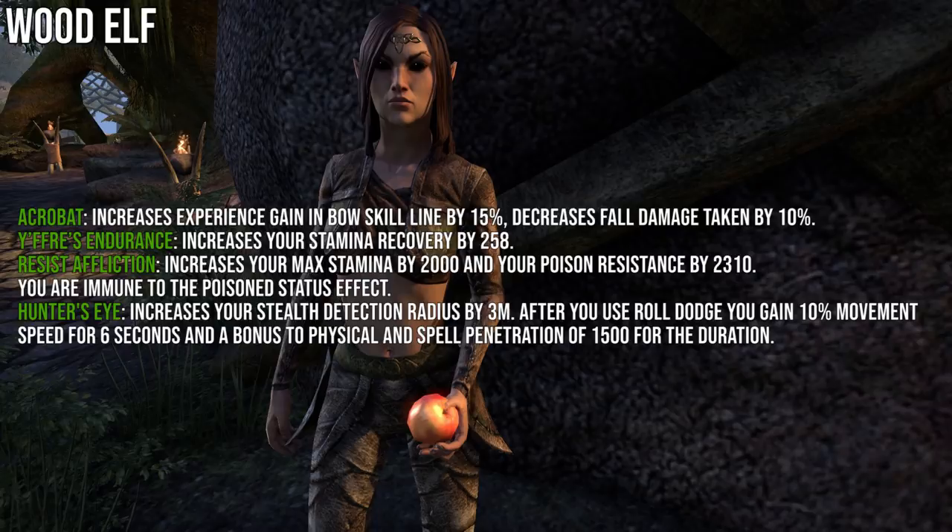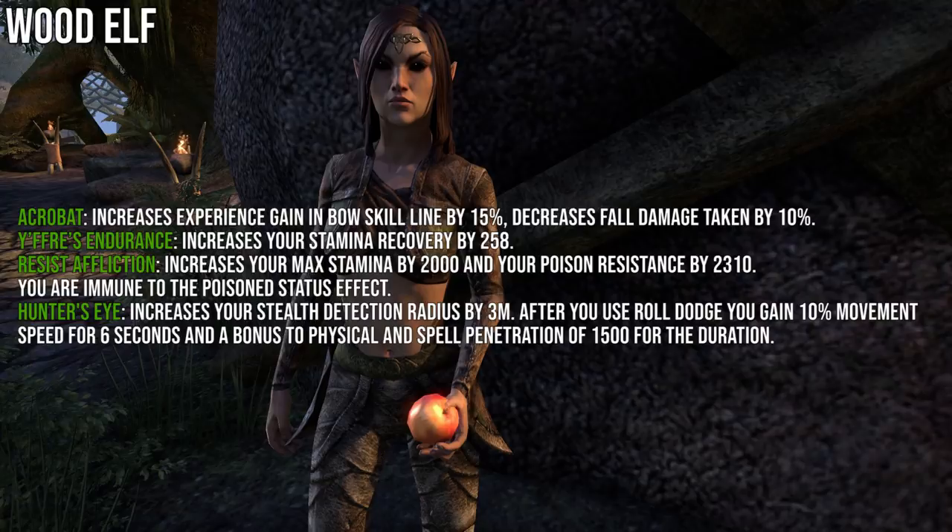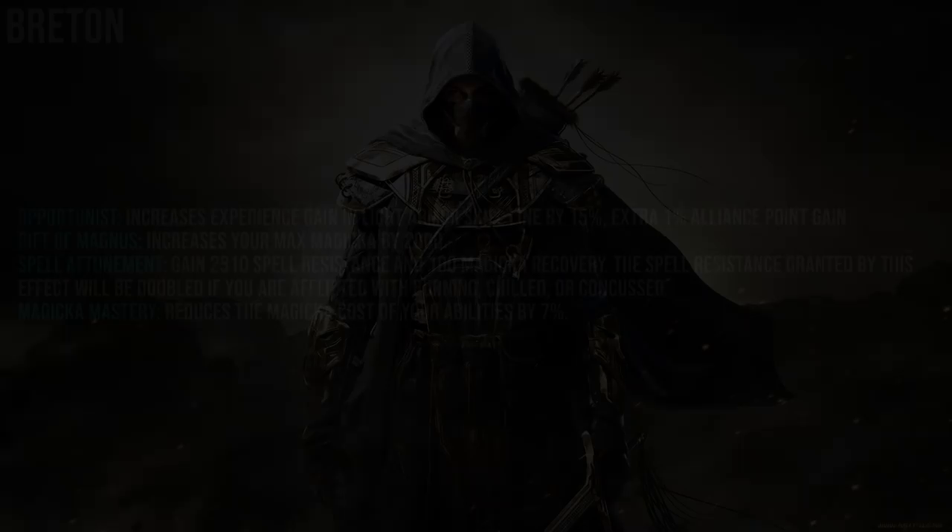For Wood Elf, the first passive increases Bow skill line XP by 15 and decreases fall damage taken by 10%. Savage Endurance grants 258 Stamina Recovery. Resist Affliction increases max Stamina by 2000 and Poison resistance by 2310, with immunity to the poison status effect. Hunter's Eye increases stealth detection radius by 3 meters, and after you roll dodge you gain 10% movement speed for 6 seconds and 1500 physical and spell penetration for that duration.